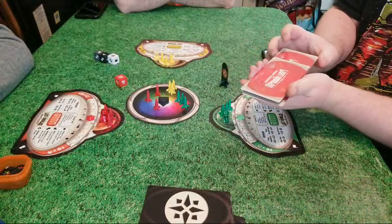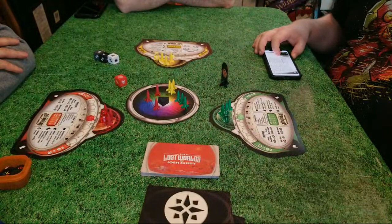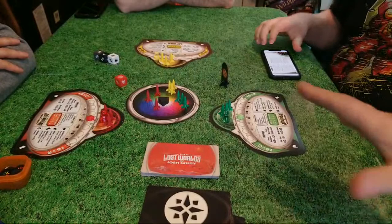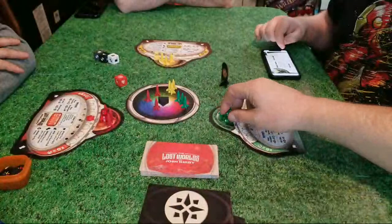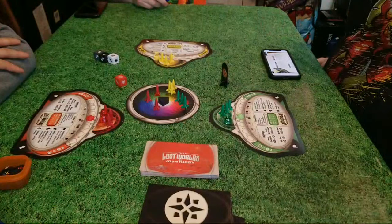This is the base game. They have what's available and the bundle pack, which I think is the one to really go for. It has a campaign mode — a legacy game — but it's interesting because it has a separate legacy board. So you're not putting stickers and ruining core components; you're still able to play the core game anytime. Everyone's champion has a cool-looking clear meeple-ish pawn.